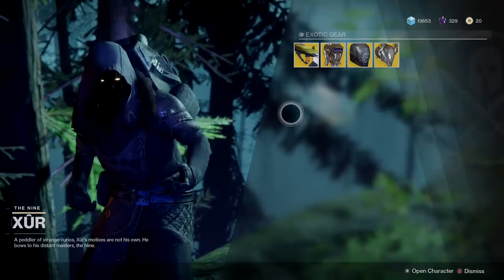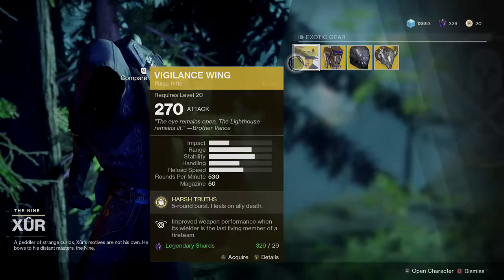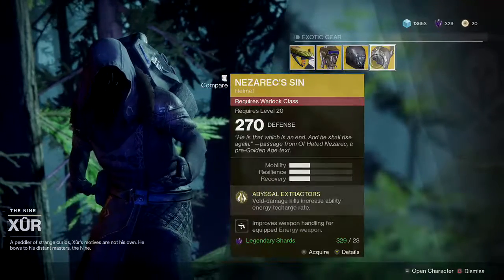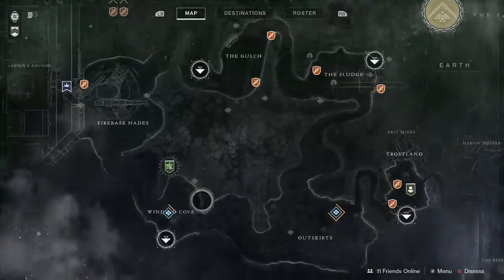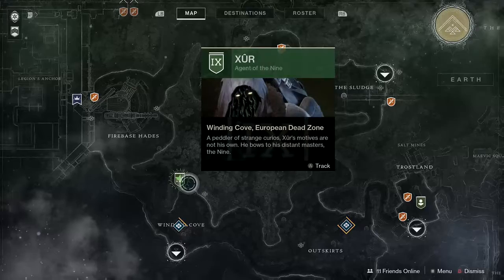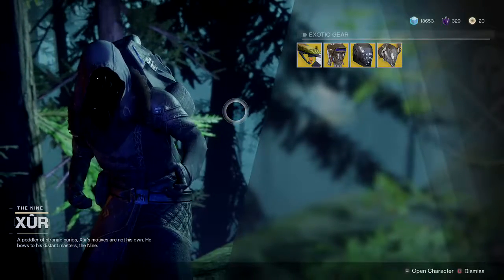Like you guys, I'm wondering when we get to use strange coins again — but we'll find out soon. So to recap: we have the Vigilant Wing for the weapon, Foetracer for hunters, Skullfort for titans, and Nezarec's Sin for warlocks. Come pick up your exotic if you haven't got any of these yet. Good old Xur is here in the EDZ right in Winding Cove, next to the fallen cache — just a quick jump and you're there. Hope you guys enjoy his new inventory — catch you guys next time. Zeus for your mega, signing off.